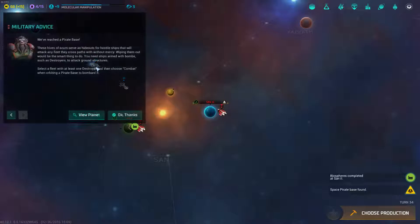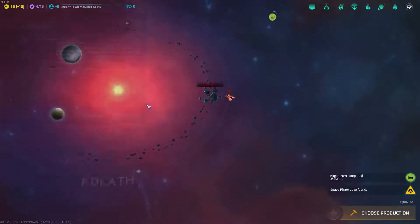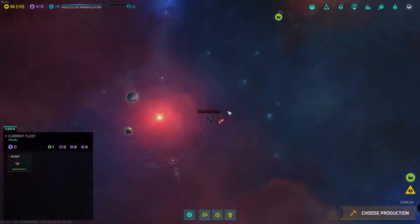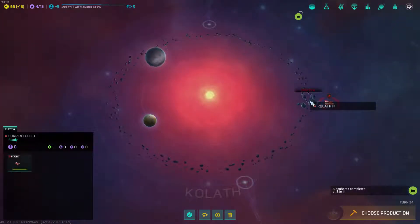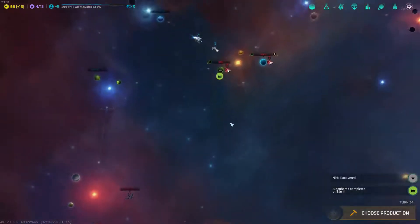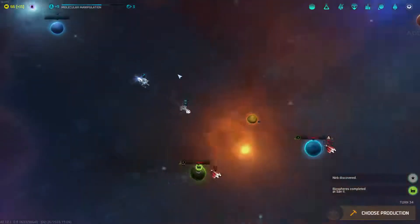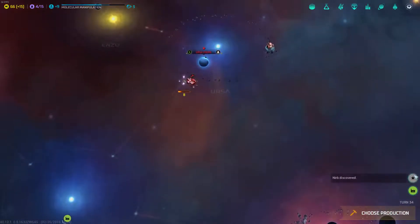The humans are coming. So this is a space pirate base — I did not know that was a thing. That's cool. We might send one of our destroyers to deal with that. They are sending their ship here, and that might be an issue for us. There are so many little things to this game that I'm just not familiar with yet.